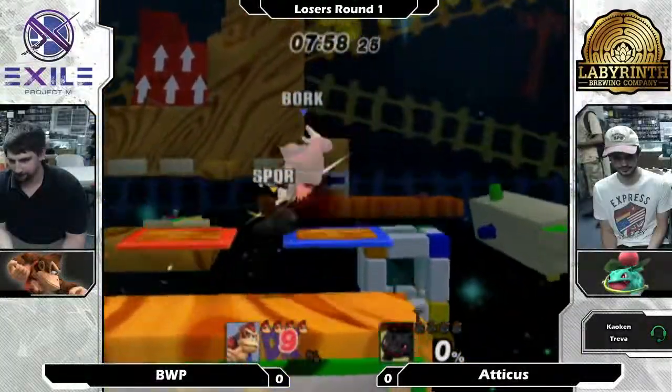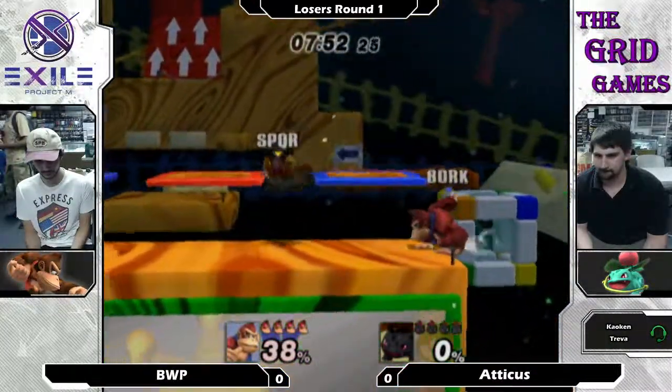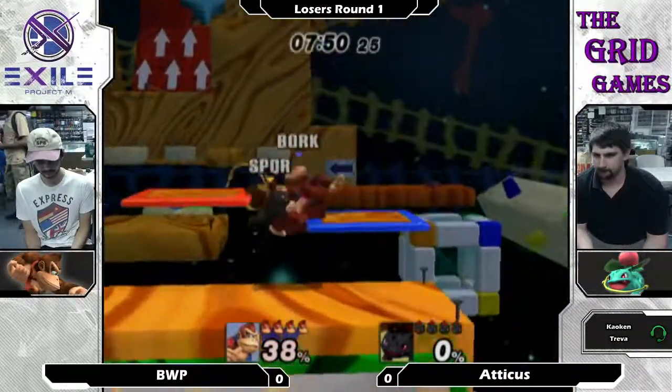Who actually was making the pick? How often does Ivysaur kill off the top, though? You can do like C-bomb pressure, though. That's true, just kind of keep juggling him with it.